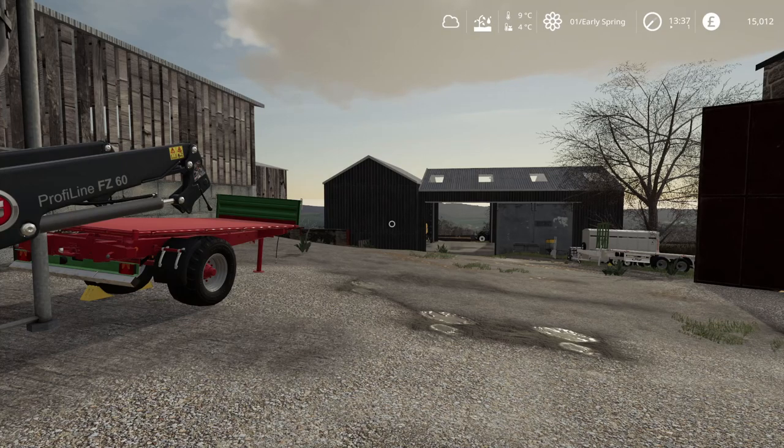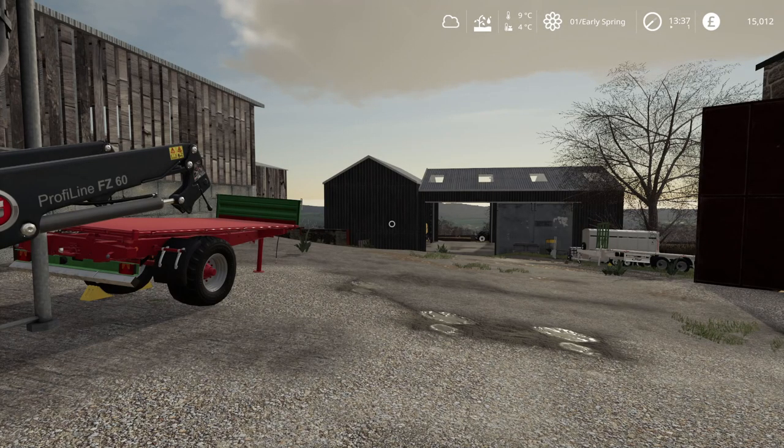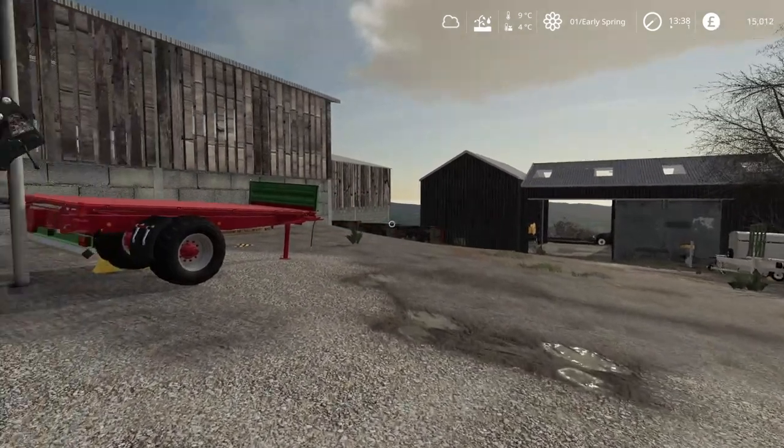This series is going to run alongside Bestie Beneath — Bestie Beneath will probably be on a Tuesday and this one on a Thursday. For this episode, before we get into any farming, I just wanted to quickly run over what I'm planning to do on the map, what starting equipment we have, and everything like that. We've got a £125,000 loan already straight off the bat, so we'll run through the equipment and then the plan for the map.